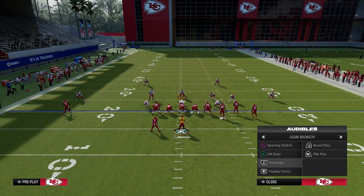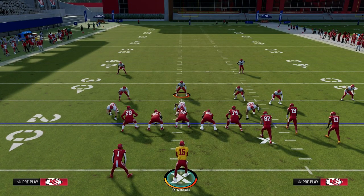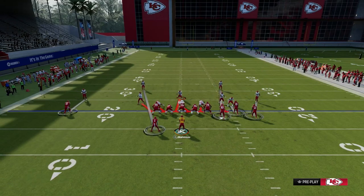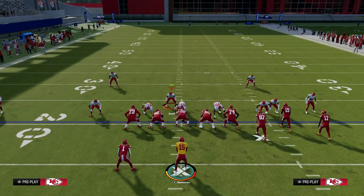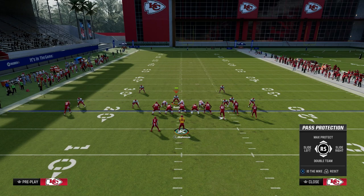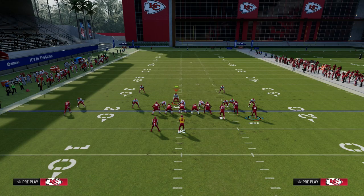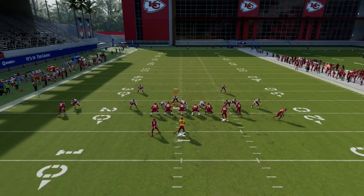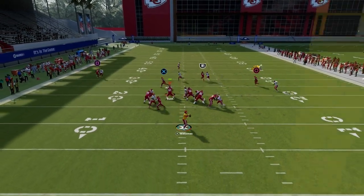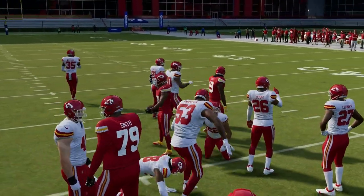You can set up route combos to beat the blitz. A lot of people right now are blitzing out of man coverage, and that's probably the best way to blitz. So: slide protect away from the running back, block the running back, and then ID either the linebacker, the slot corner, or the outside corner. I tend to like to ID the slot corner. You'll see the blitz gets picked up, and if you have good routes on the field, you're going to beat the blitz just like that.